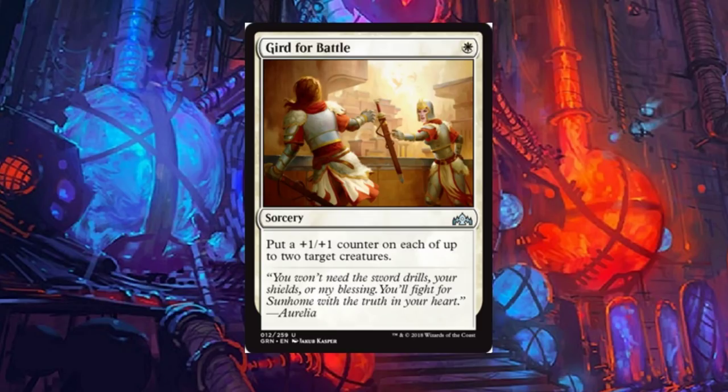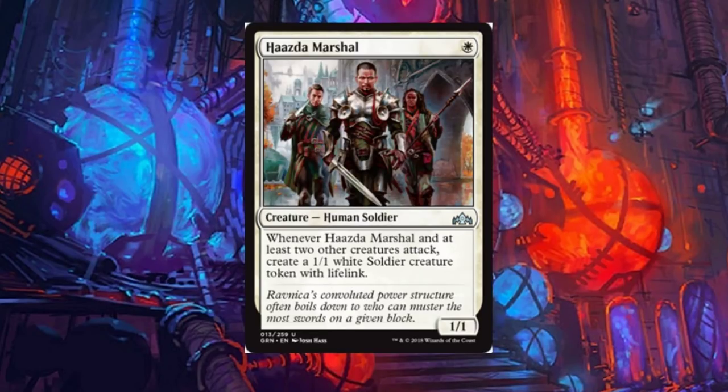Haazda Marshal: a one-drop. Whenever Haazda Marshal and at least two other creatures attack, create a one-one white soldier creature token with lifelink. I can think of worse cards. It is a one-drop, which is not too bad. It does have to attack with at least two other creatures, but at least the token has lifelink. If it were just a dead no-ability creature that would be trash. This card has a better chance of seeing play than others.